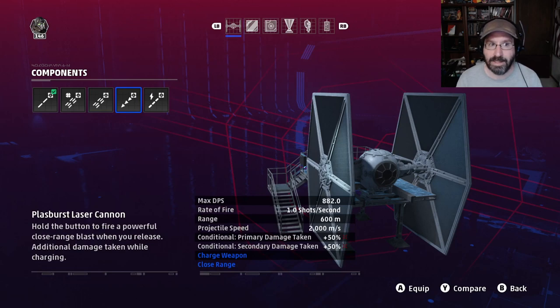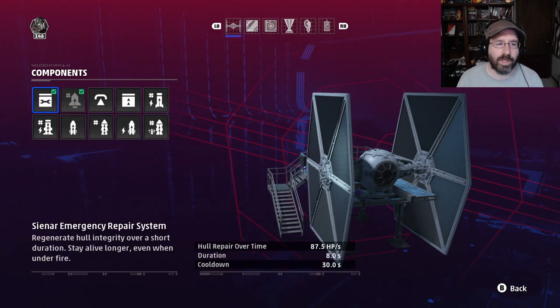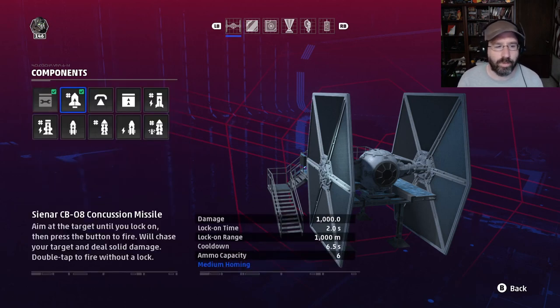For really skilled players, a sniper build can use the plasburst cannon, but that's a high-skill weapon we'll come back to. For the left auxiliary, we're going with the emergency repair system — it does a lot of healing, and since you have no shields you'll be taking hull damage a lot. For the right auxiliary, we're going with the standard concussion missile: 1,000 damage, 2-second lock-on, 6.5-second cooldown, 6 ammo capacity, and medium homing capability.